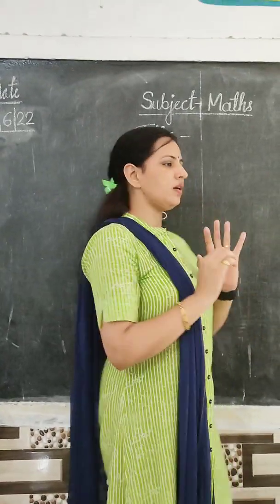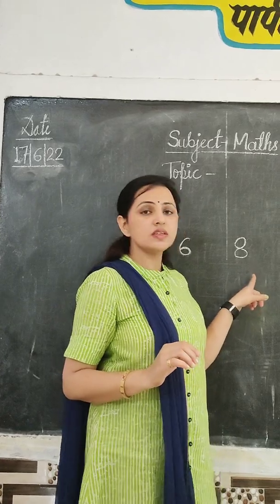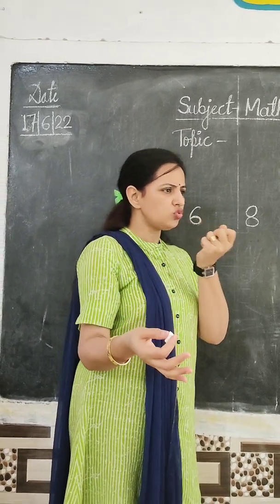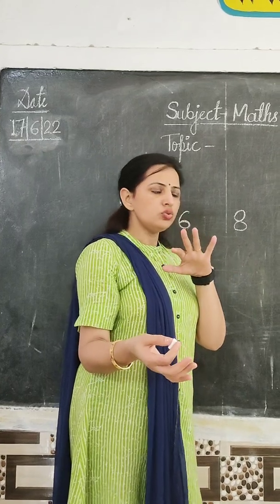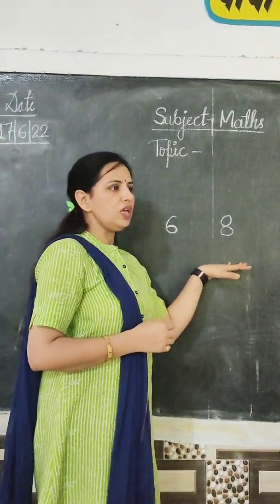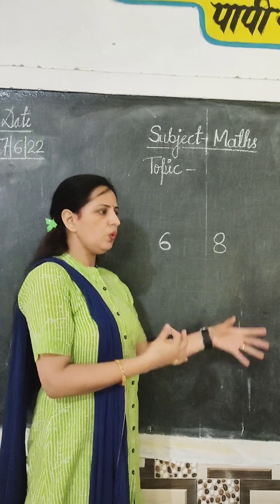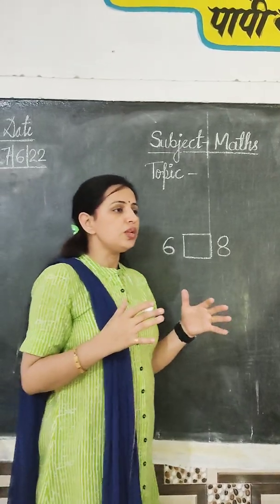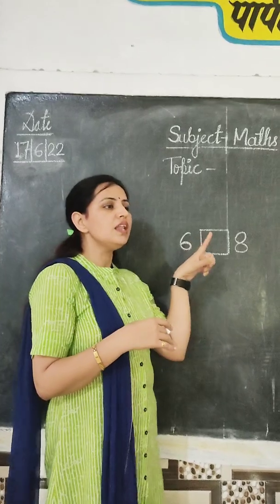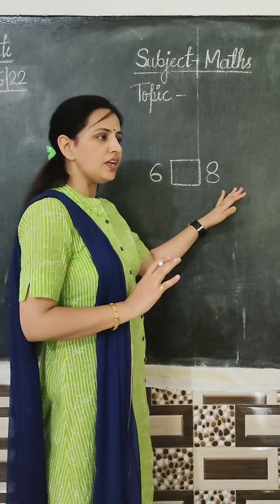Class now, everybody look at the blackboard. Which number is this? 6. And which number is this? 8. Which number is this? 8. Okay, now tell me — we just have done a very small activity with the blocks. So have you enjoyed it? Yes. Now, abhi haamne kya dekha — this is 6 and 8. Now tell me which number is less? And which number is greater? Okay. Which number is less? 6. Very good. 6 is less. Right? Okay, everybody look at the blackboard — the number on the left is less than the number on the right.